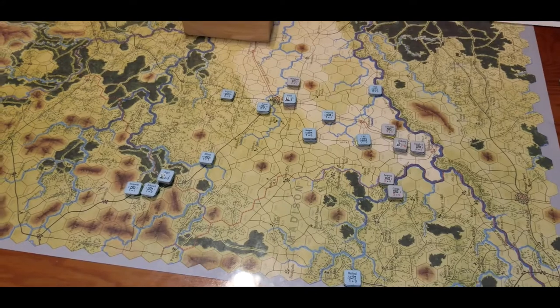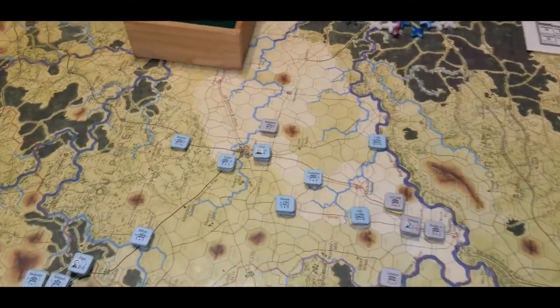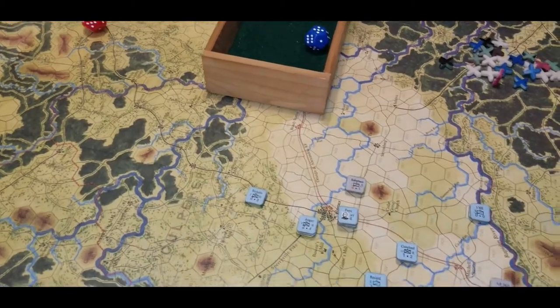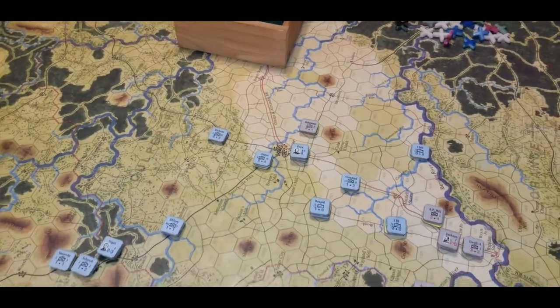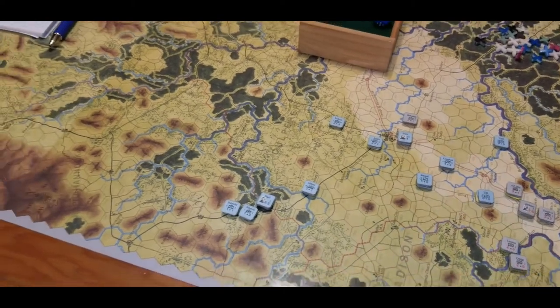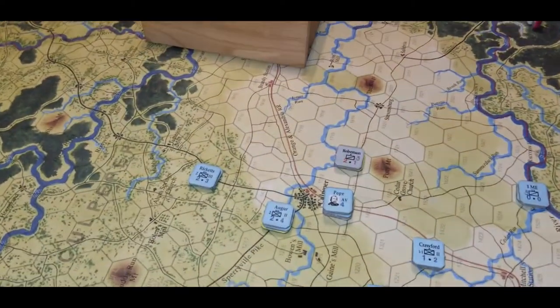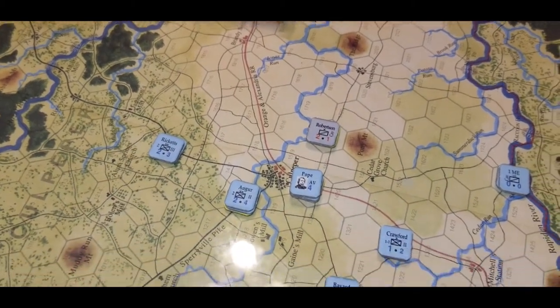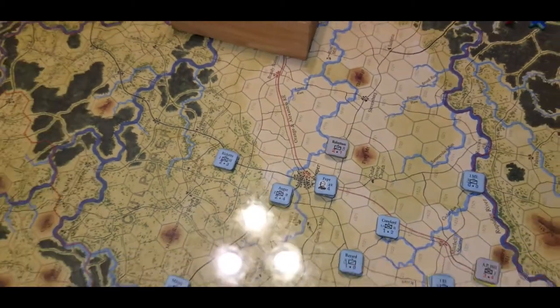Not bad for the first round. We made one boo-boo — we force-marched Bev Robertson's cavalry and we shouldn't have done that. It didn't affect anything, unfortunately, because the Union rolls were so bad they couldn't even move past him anyhow. But he did take a bunch of strength losses, so I guess we paid the price for our error by punishing him from a 3 down to a 1.